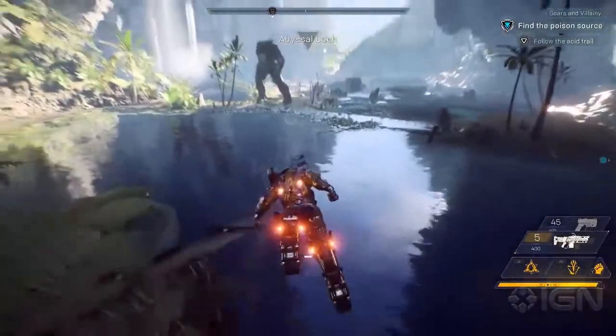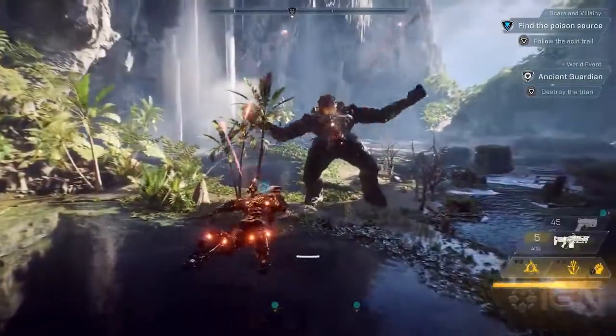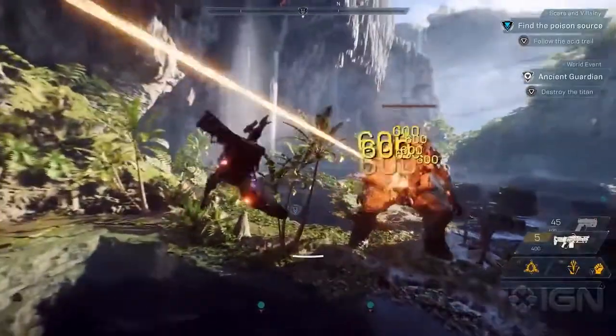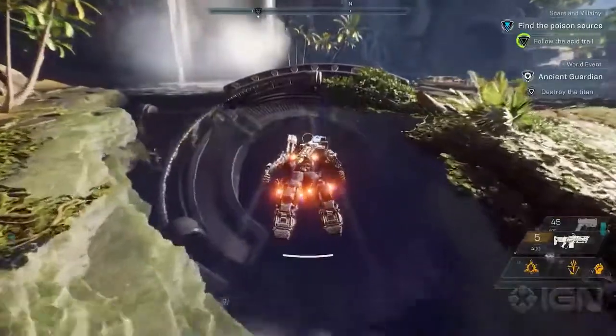There are world events that you'll encounter as you're exploring the world of Anthem. This is an Ash Titan. We could stay here and fight this guy, but he's way too powerful for our group, so we're going to fly past him and proceed into the stronghold.